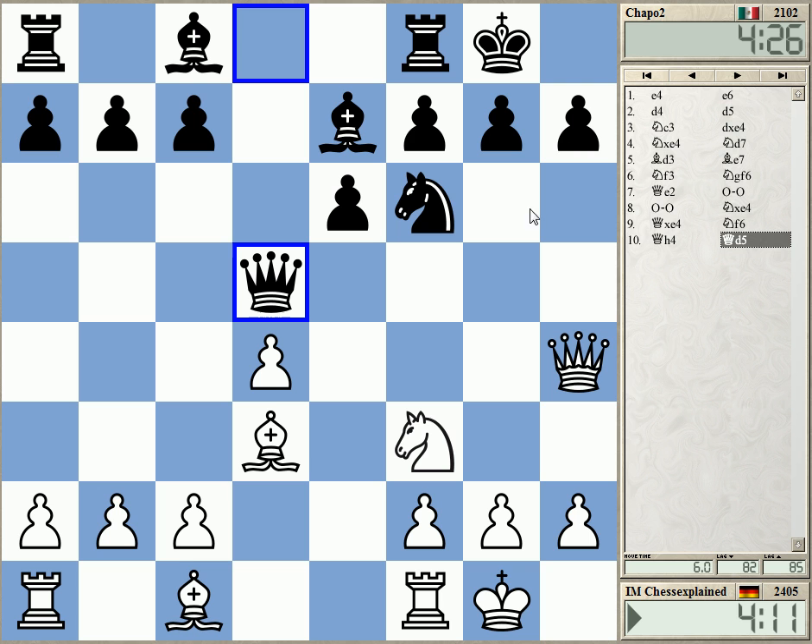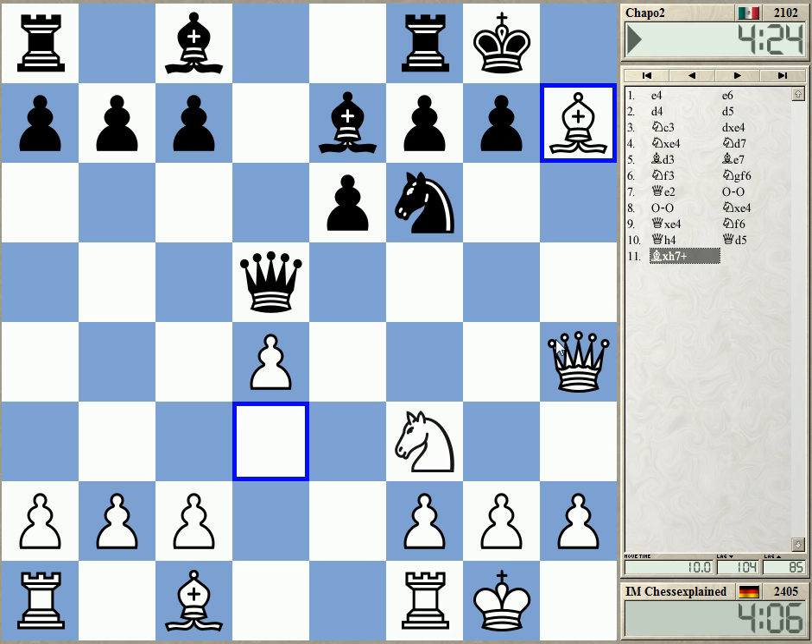In fact here I can take h7, winning a pawn. Let's win this pawn — e7 is unprotected.